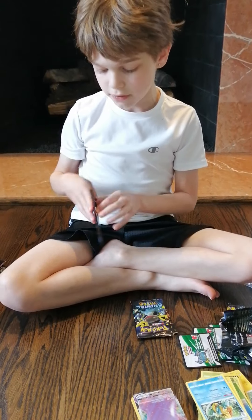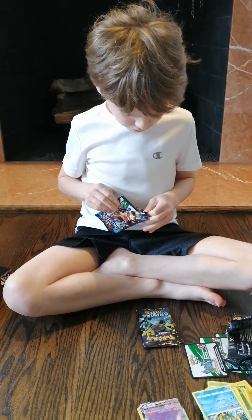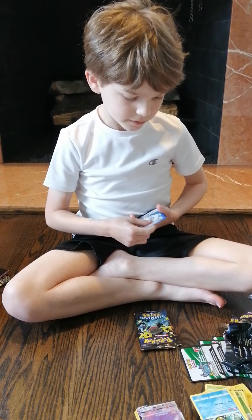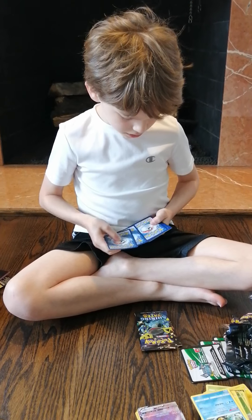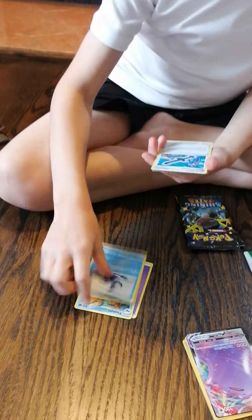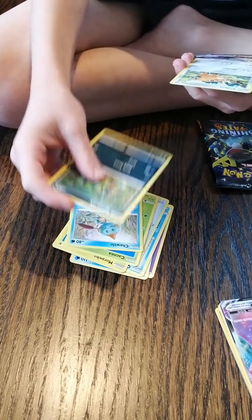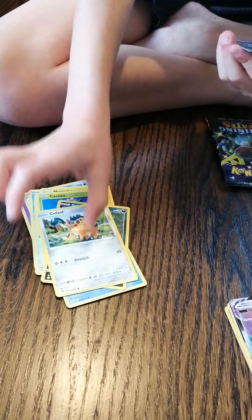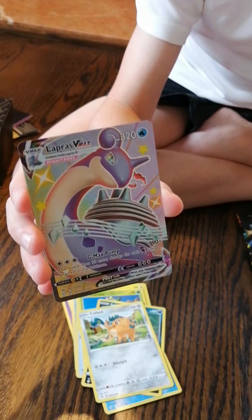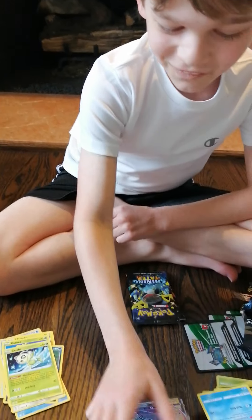Now I have a Toxicity pack. Same code card again. Psychic energy, Cramorant, Rusted Sword, Morpeko, Cacnea, Chewtle, Spinarak, Cufant, and a Lapras VMAX shiny card! Look at how cool that is — this is actually one of my favorite cards from the set. And I got a Celebi for the rare. That's so cool!